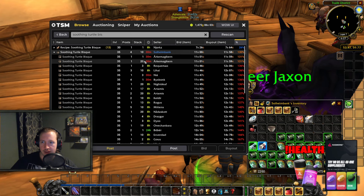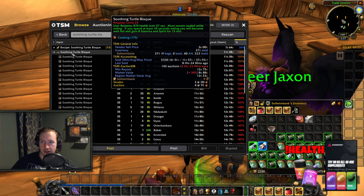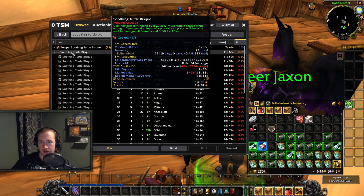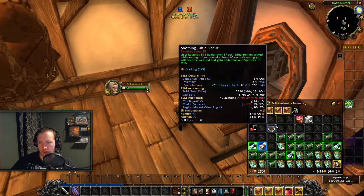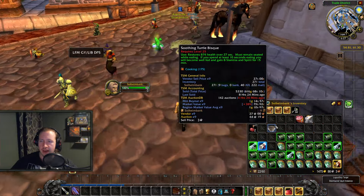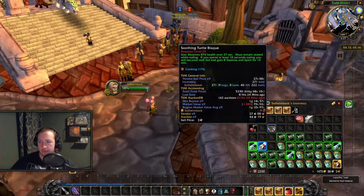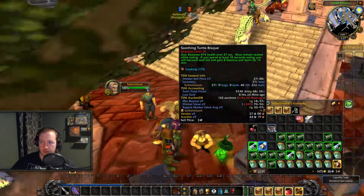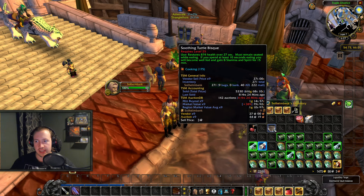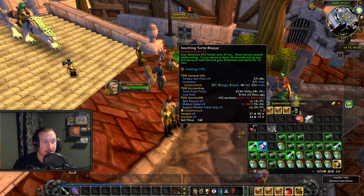Now mine are at the top, selling for 11.5 silver each. I've sold 5,330 Soothing Turtle Bisques and made absolute bank on that one item alone — 616 gold to be precise, basically doubling my gold every single time, so about 300 gold in profit. And once again, I just send turtle meat to a cooking character, click craft all, and go AFK. That's what I'm doing.